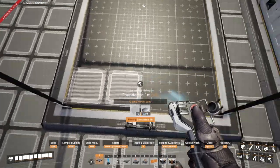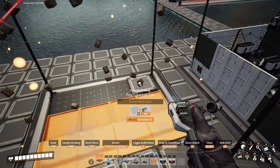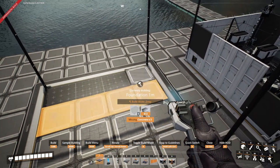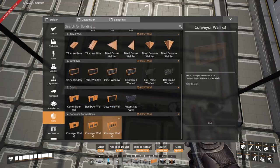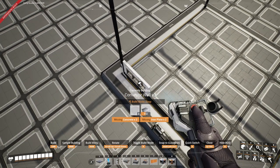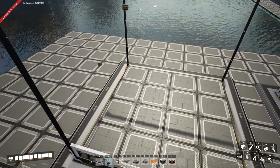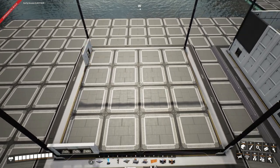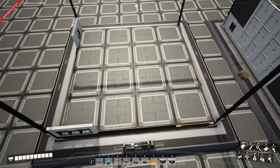Let's start off with the first floor. We're going to use the one-meter foundations as we normally do, and then house this all in. We want to make sure that we have a three-conveyor wall here and one on this side as well, which is where our output of resources will be. We're also going to have our entrance in the bottom right-hand corner.